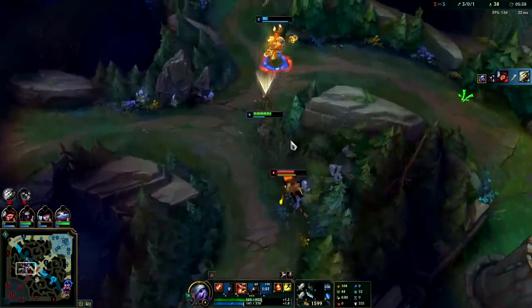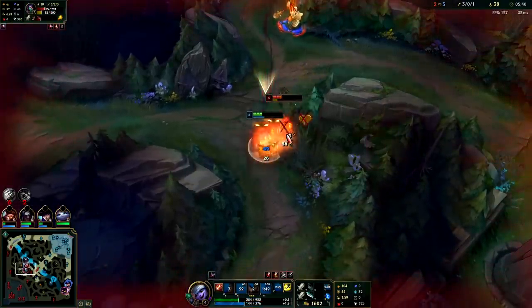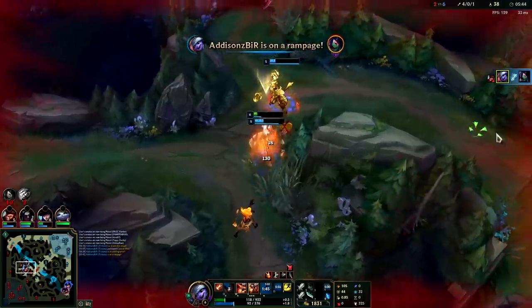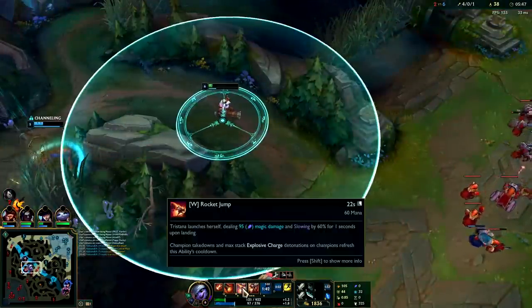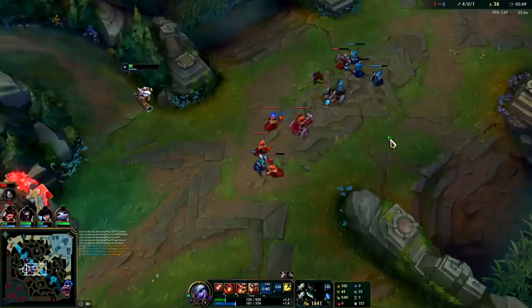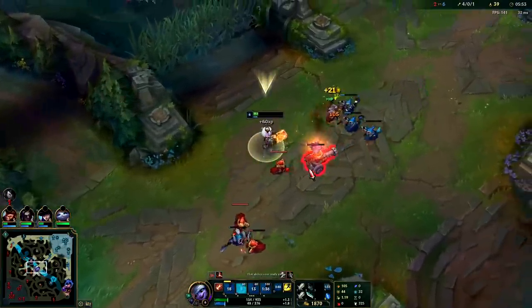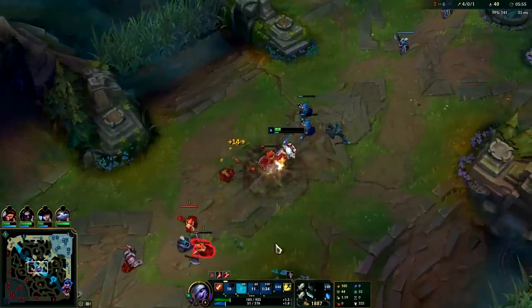Fantastic — she takes that, she dies, she actually took that. Got her. Your W base damage on Trist is insane — 95 base damage at level one. If you land that it's a free kill. The Akali is a bit of a goose, she's a little too aggressive.